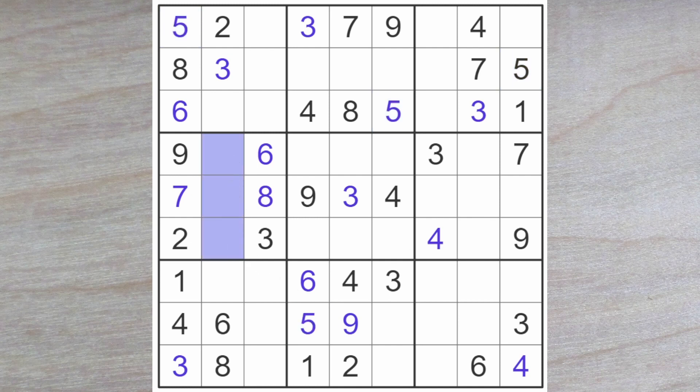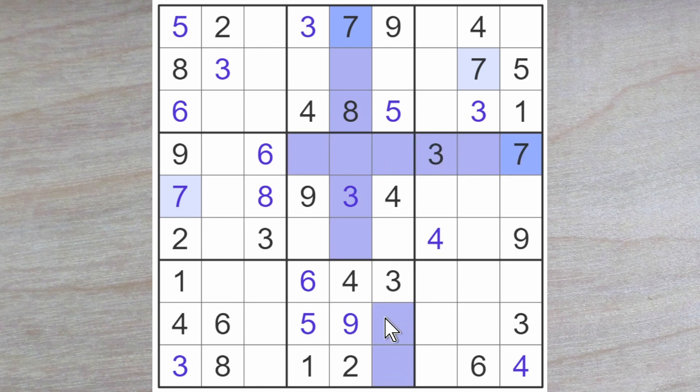For these squares we look for a 1, 4 and a 5, and that means that these two squares must be a 9 and a 7. A 7 blocks down here, and a 7 blocks across. We know that one of these two squares must be a 7, and they will block up, so a 7 goes here.